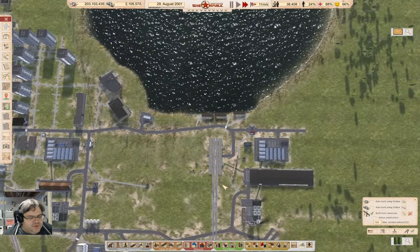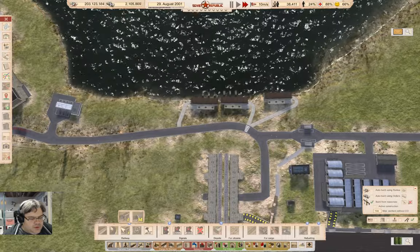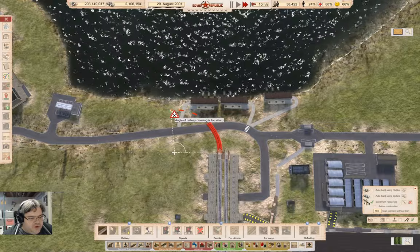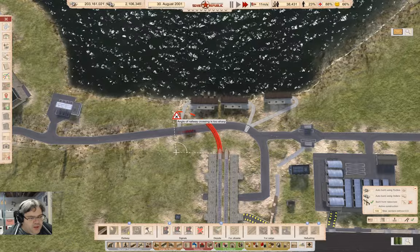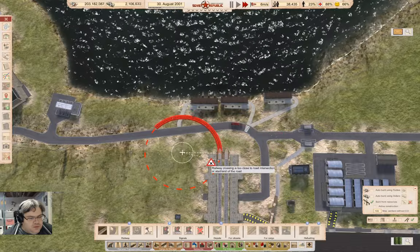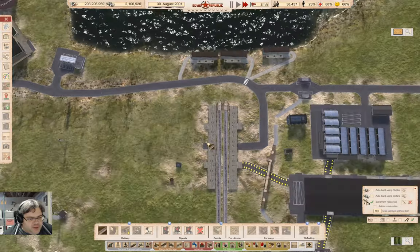There's a better way to do this. If this had been built further back, it would have been more convenient. Can I get a rail curve in there? I can! Can I get a rail curve going that way? Actually, if I rebuild the road, I can.